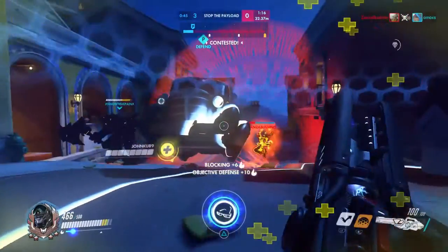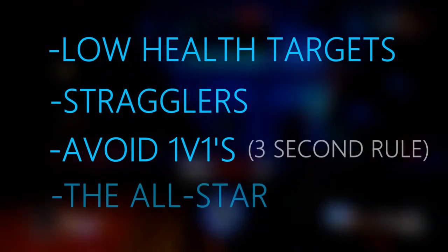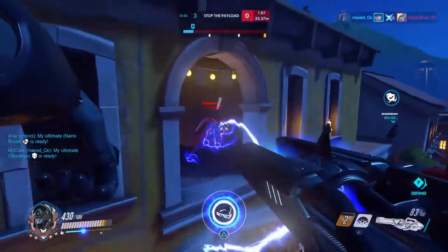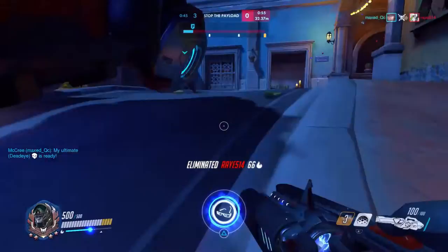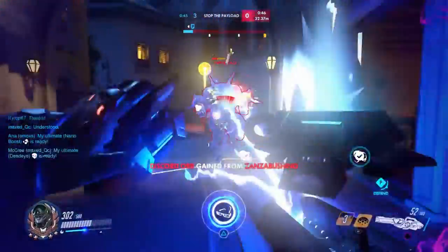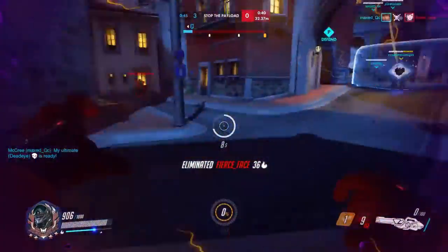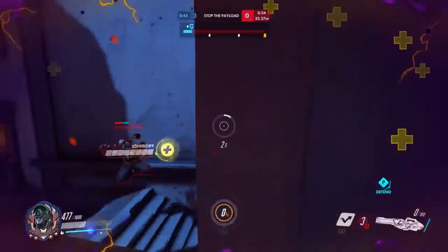Quick recap: focus low health targets, focus stragglers, avoid 1v1s that last more than three seconds, and take out any all-stars. This goes hand in hand with the default focus fire checklist of going for healers, then DPS, then tanks. The organic list allows for structure in a chaotic fight, while the default list provides the baseline. They both have strengths and weaknesses that support each other. Let me know in the comments if this helped or if I missed anything. My name is Chit and I approve this message.